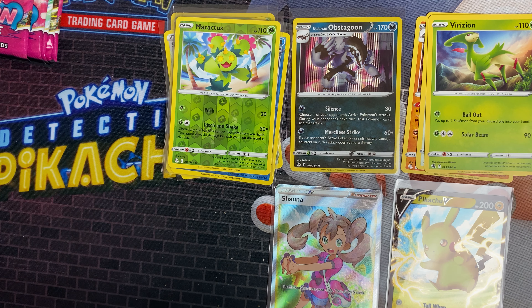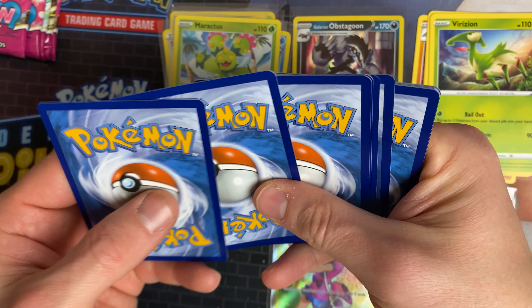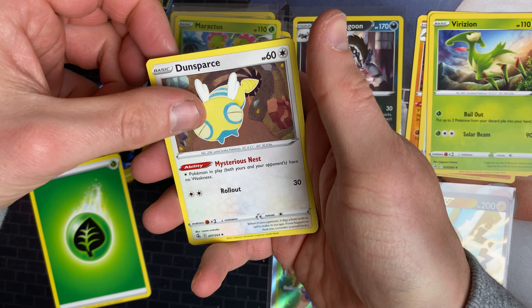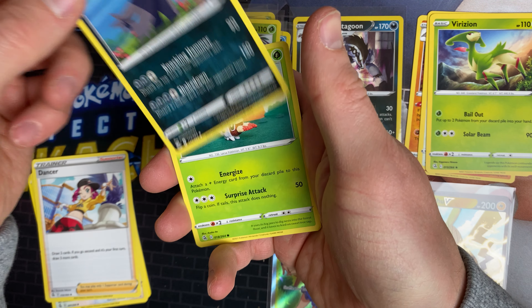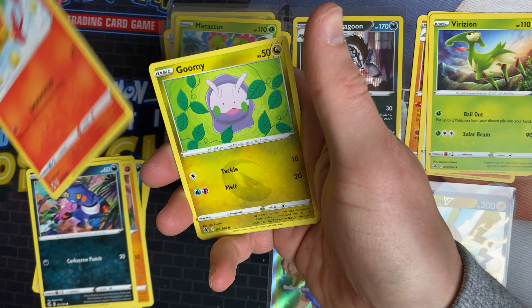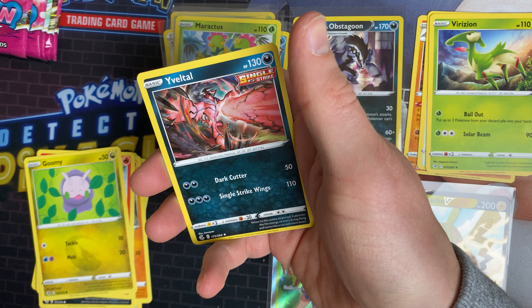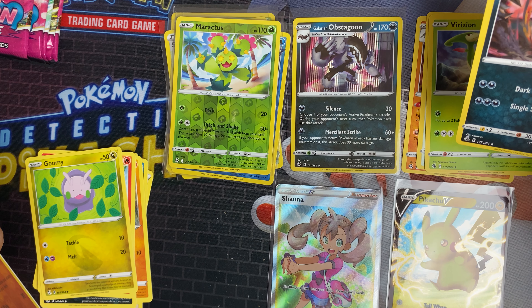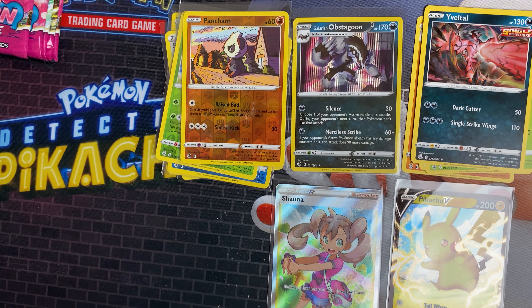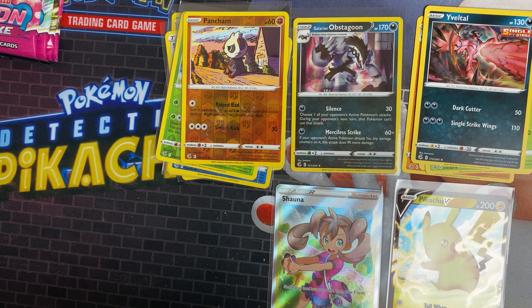Now we've got a Bolt artwork pack. That's all you ask when opening packs — you just want pulls. If you're opening 12 packs you want at least two or three. We've got a grass energy, Dunsparce, Dancer, Pangoro, Grubbin, Mankey, Croagunk, Pansear, Gummi, Pancham reverse, and a Yveltal as the rare. There are two Yveltals in this set — they call it the flying bacon on Pokémon GO because it looks like bacon, I think.